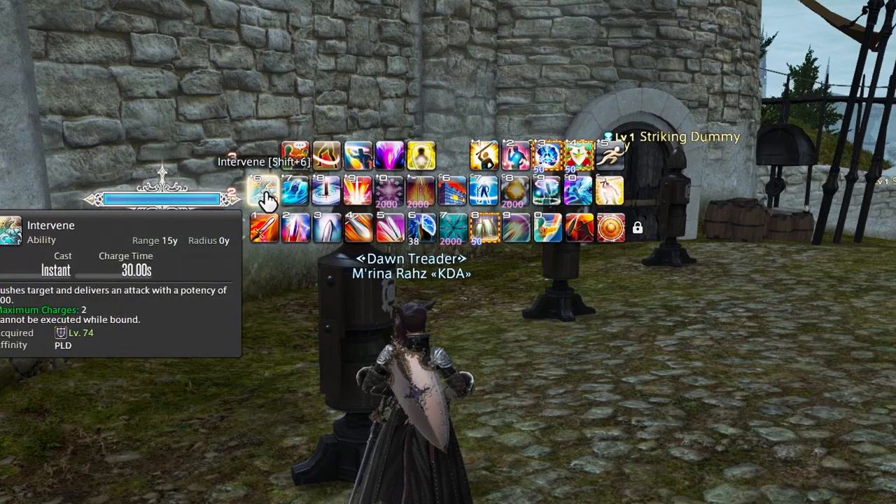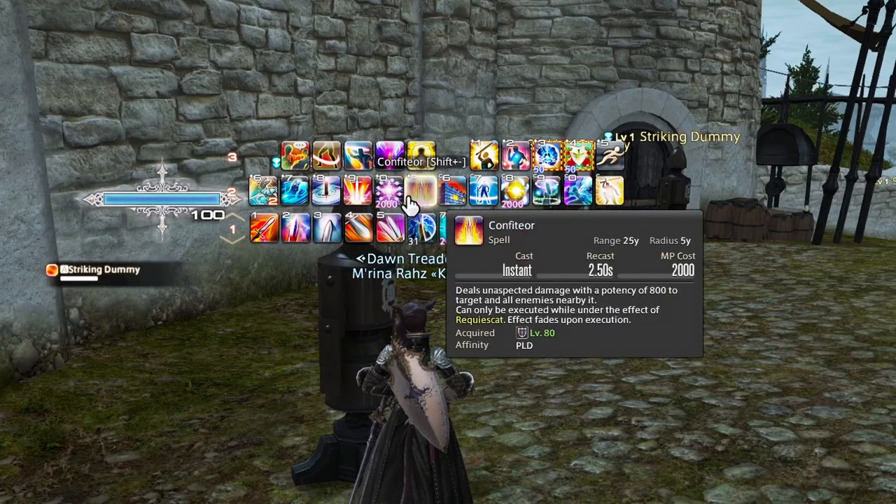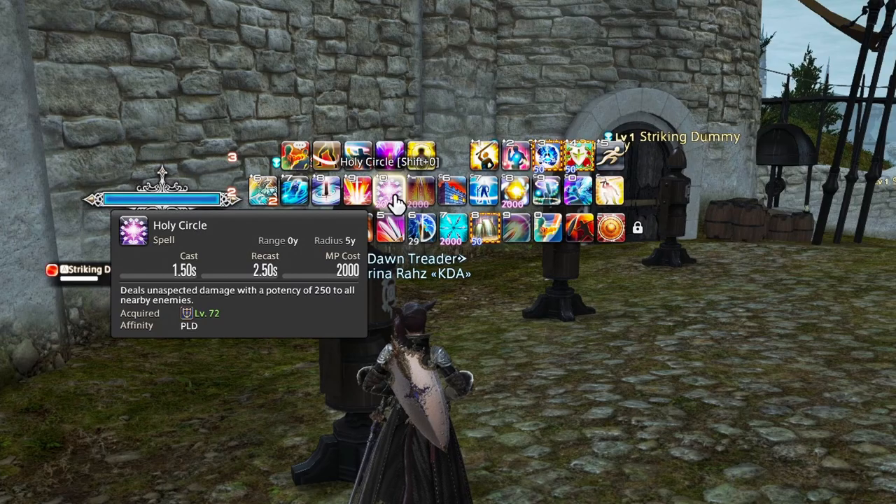That's going to cover your basic AoE as a Paladin — about four to five buttons if you count Confiteor, but they all will get the job done for you.